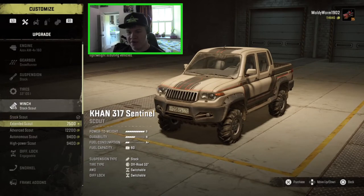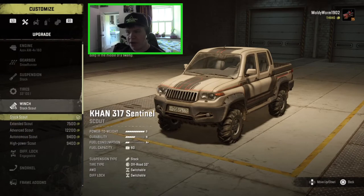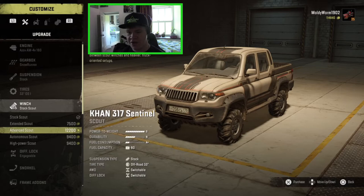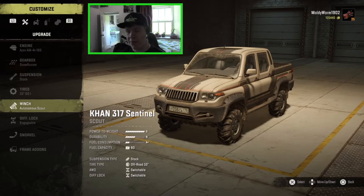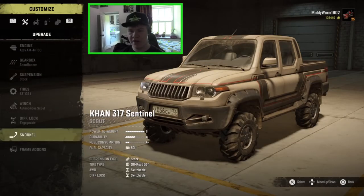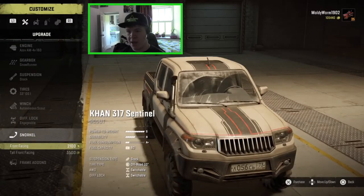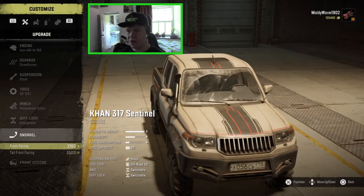Then, we've got a number of different winches in here. We've got the stock scout, the extended scout, advanced scout, autonomous scout, and high-powered. We're going to go for the autonomous. We're going to a new map that I've never driven in before — I don't know if there's a garage there. So if we roll over, I want to be able to right myself. We already have engageable diff lock and all-wheel drive, so that's good.